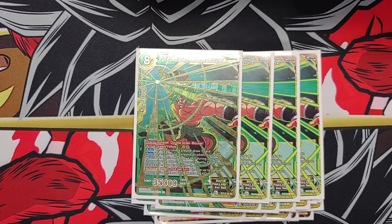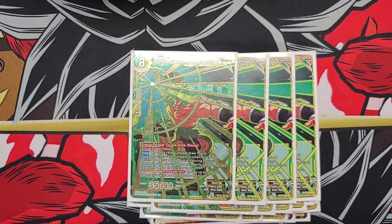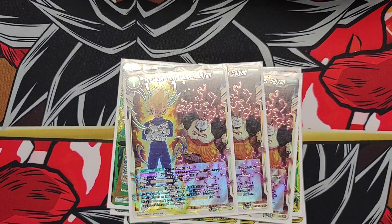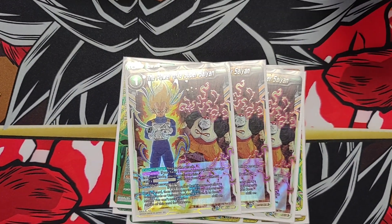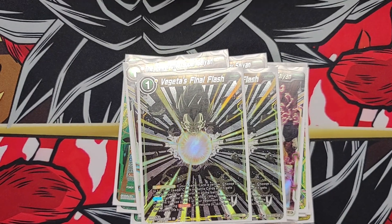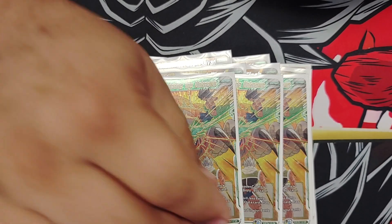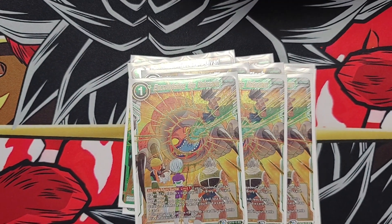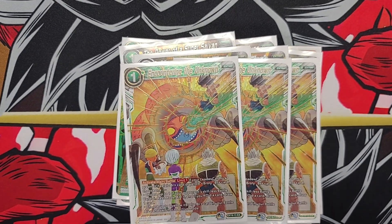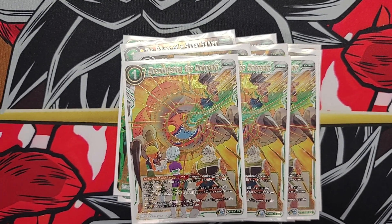Next, we have some good yellow cards — three Power of the Super Saiyan and two Vegeta's Final Flash. These are generic yellow cards that also help you turn around your posts. We also play three Encountering the Unknown. This card is really good — it basically does what the leader does. It re-stands a Broly, or kills a skillless card, and lets you draw a card.